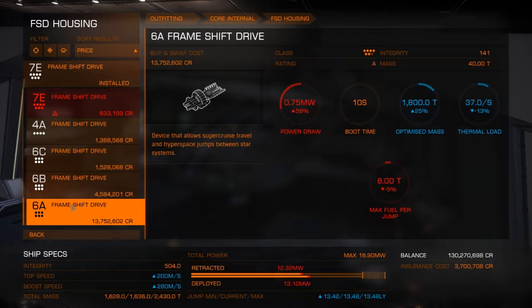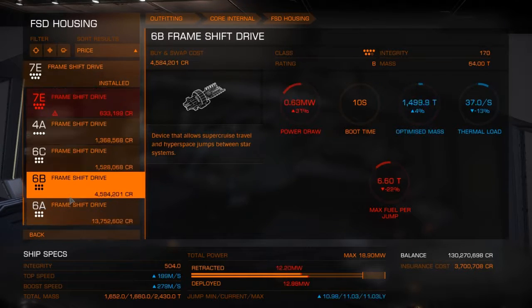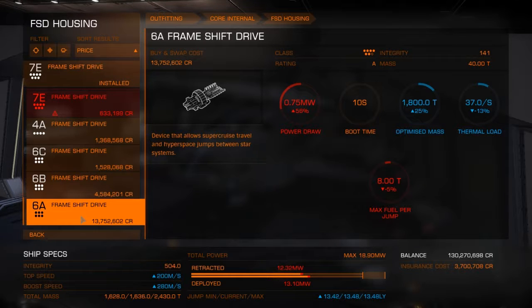The jump between the two stations I've been running is 11.7, just under 12 light years. So I need to get this up to at least 12 light years. I'm going to pause the video real quick and switch screens to check online if there's a nearby place where I can get a better grade 7 frameshift drive.